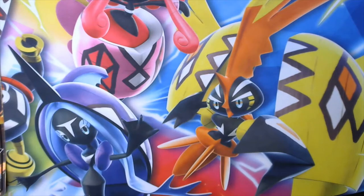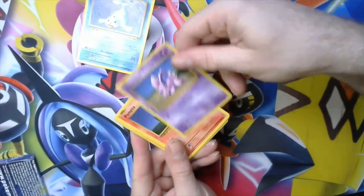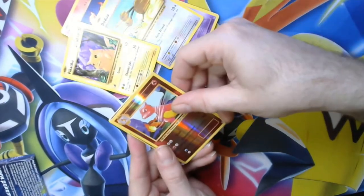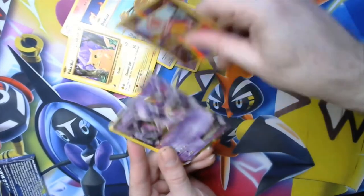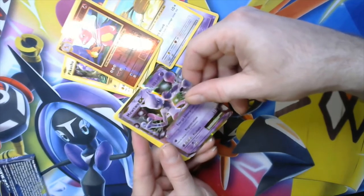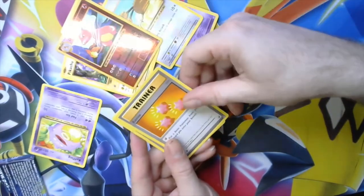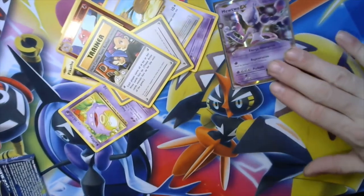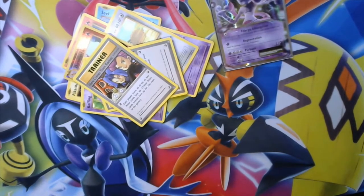We're gonna save Lost Thunder for last. Starting with the Evolutions pack — first pack in this set of eight. We have Seel, Nidoran, Ditto, Pikachu, a reverse holo Charmeleon, and a Mewtwo EX. That is beautiful! Team Rocket's trying to take our Mewtwo. Good decision going with the Evolutions pack first.